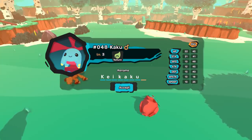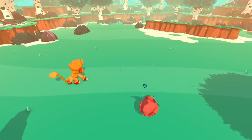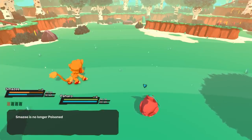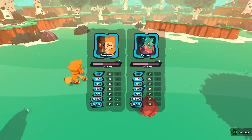Kei Kaku means 'plan.' Really? Yeah, I think it's from the Death Note anime — I could be wrong. Sending Kei Kaku to the squad. Smazzy is still poisoned. We're looking for Umishi, Pig Epic, and Barnshi — those are the ones I want to grab.